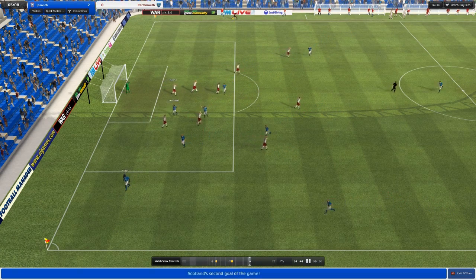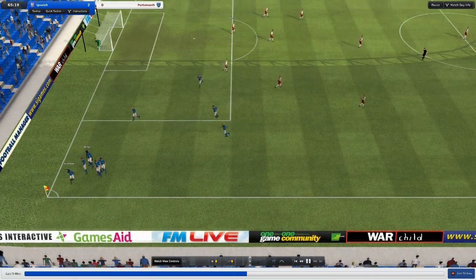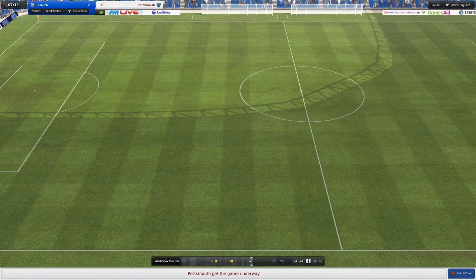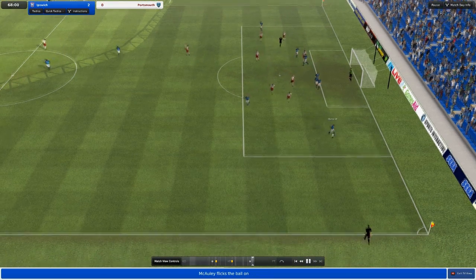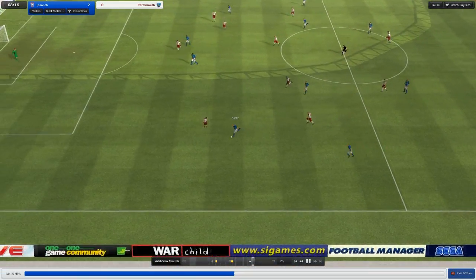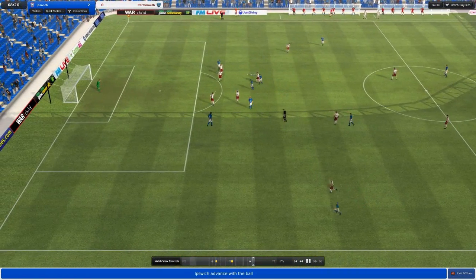2-0! Great finish — Jason Scotland, what a world class finish. That's his second of the game, 11th of the season for Scotland. Him and Ishmael Miller look to be working alright together. I was worried they would be too similar — big, good in the air. But it seems Scotland's on form: Ishmael Miller got a hat-trick the other game against Sheffield United and now Scotland's scored a couple here. Maybe he can get a hat-trick. Lee Martin needs a rest soon though, he really does.